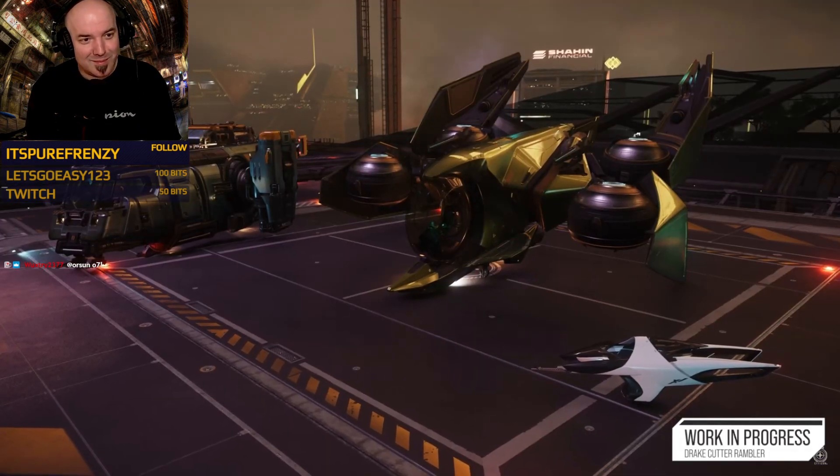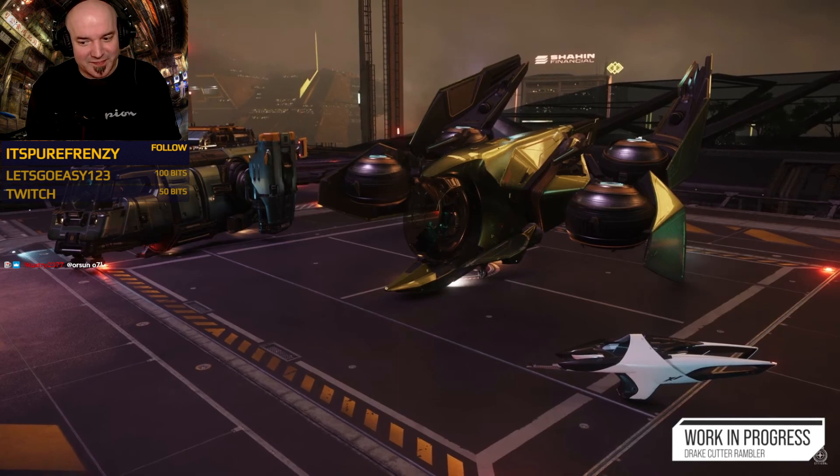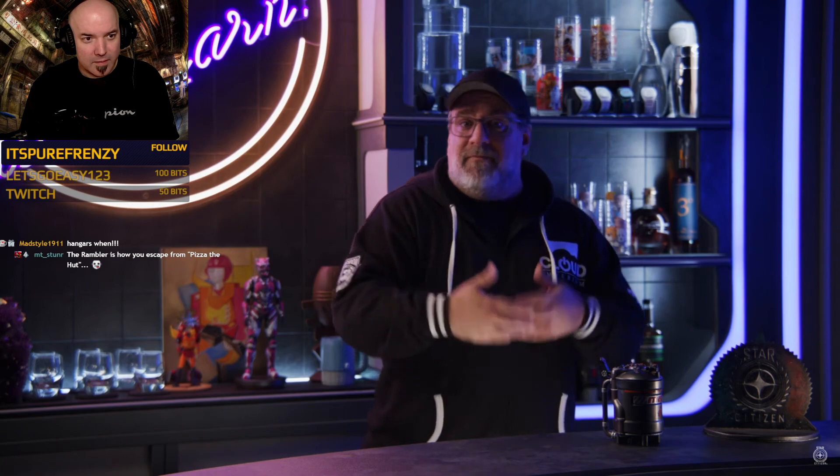That's a wrap-up of all the new vehicles coming to the Persistent Universe in 3.22, and we look forward to seeing you all use them and abuse them. Alpha 3.22 comes with more than just vehicles — there's structural salvage, openable cargo containers, new derelict settlements, new hair for players, new maps for Arena Commander, and more. Since this is our last episode of the year, we have a tradition here at ISC of looking back at everything that's happened in the last 12 months.